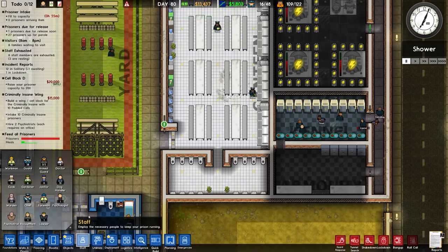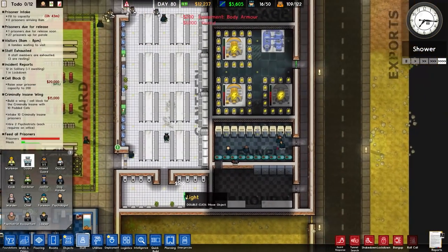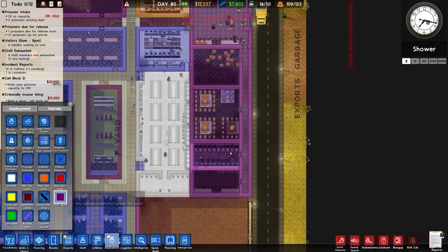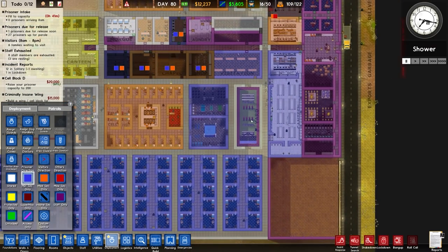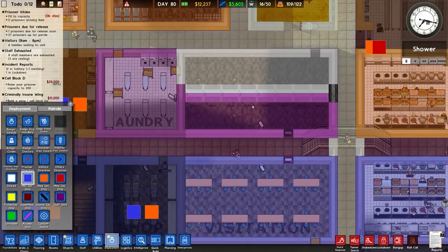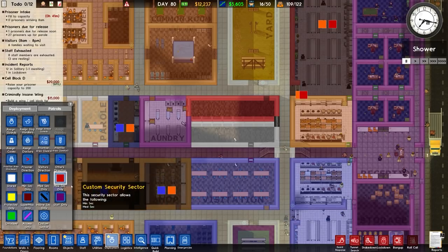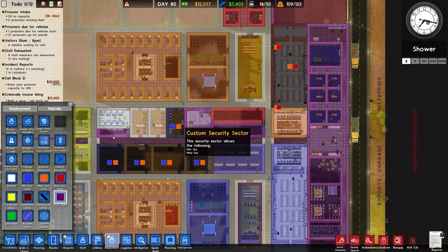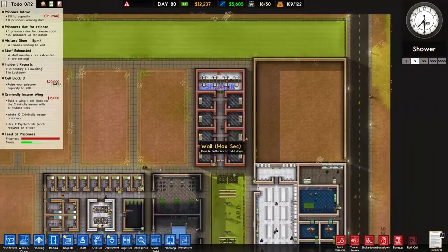We did sadly lose some guards, so we'll rehire those. We'll check and make sure those areas are staff only — this one is min-sec only. Those are set up fine. And this one is max-sec with staff only. So we now have all of that set up.